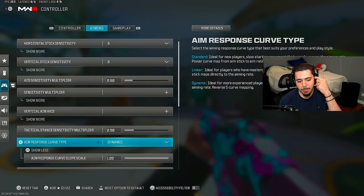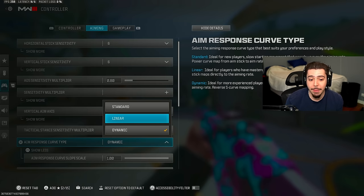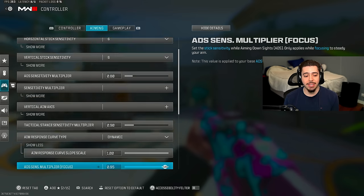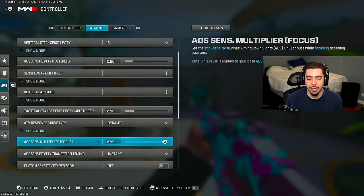Standard tactical stance sensitivity I don't really mess with — it's at .90. For aim response curve, I get a lot of comments on this. In my personal opinion, dynamic is easily the best. The best players in the CDL have actually talked about banning it because of how good it is. My ADS sensitivity multiplier focus — that's for scopes — is .95, so I'm still able to drag-scope. The curve slope is at 1.